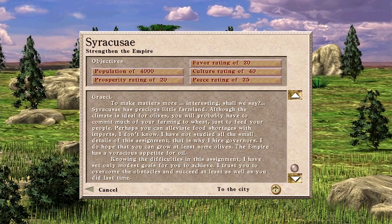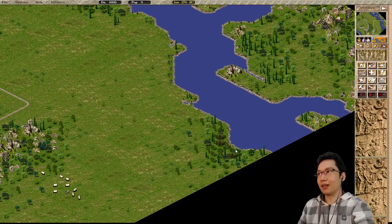Welcome to Syracusei — Caesar is showing a little bit of sass there. The ratings: he says modest, but it's population 4,000, prosperity 20, peace 40, culture 25. The ratings are not too difficult — population 4,000 might be a bit tricky, but prosperity of 20 is actually quite low, so that will be relatively easy.